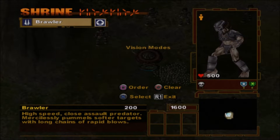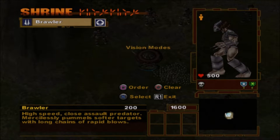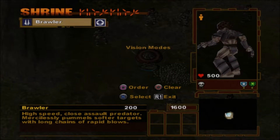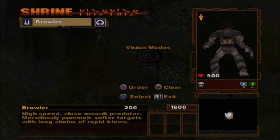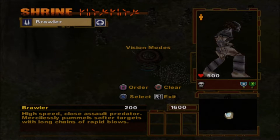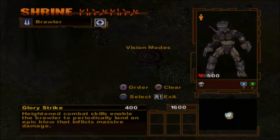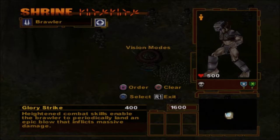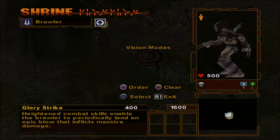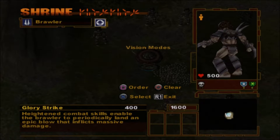Upgrades become available throughout the campaign and you can use them to enhance your units in very powerful ways. Notice there is a small upgrade button next to the Brawler button — use your directional buttons to highlight it. A description of the upgrade appears at the bottom of the screen, and visual and statistical changes in the upgraded unit can also be seen in the portrait image on the right. Press X to purchase it.